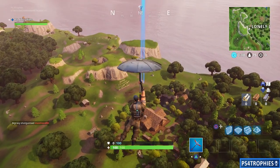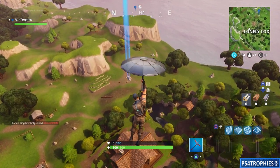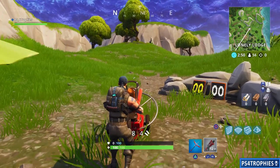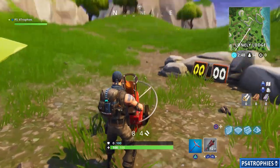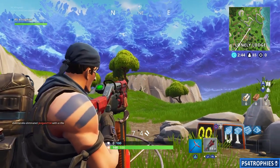A shotgun is going to be your best option just because of the widespread of the rounds — it's easier to hit the targets. Now occasionally a duck will randomly come out of these, and I don't know how it relates to the challenge. I think it's just kind of a cute little thing they added.